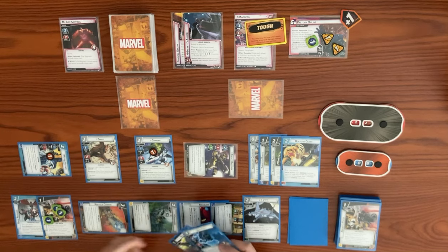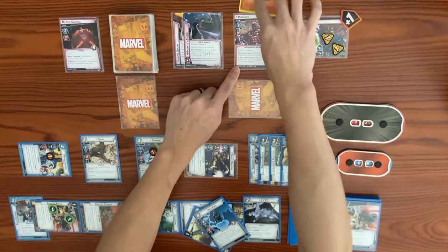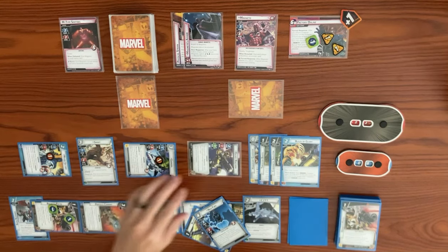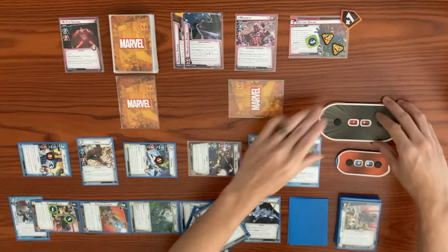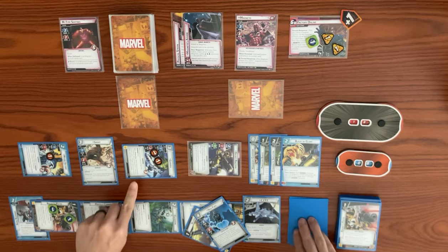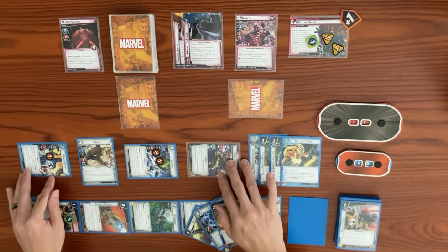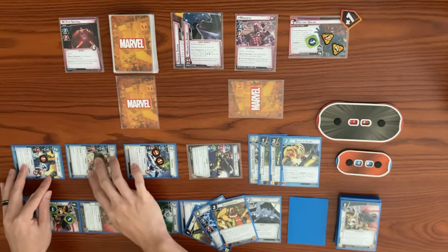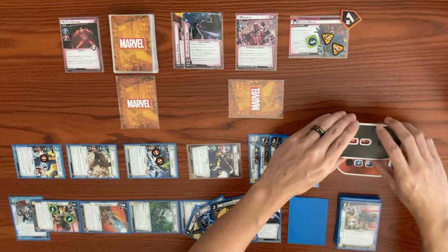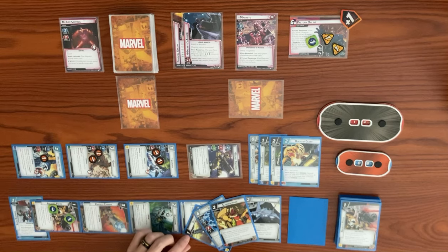We need to get rid of his tough — exhaust Rocket's Pistol, remove a counter to deal two damage, knocking off Magneto's tough status card. Gamora swings for two plus two with Blaze — four damage bringing Magneto from 22 to 18. She takes consequence damage. Gamora's hero response lets her look through the top of her deck until she finds an event — she adds it to hand. Groot swings for two plus two with Blaze of Glory — four damage bringing from 18 to 14. Groot takes two consequence damage.